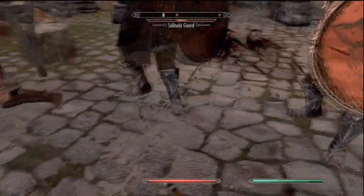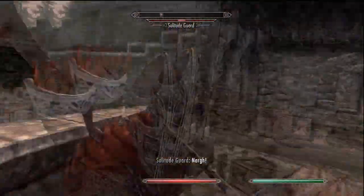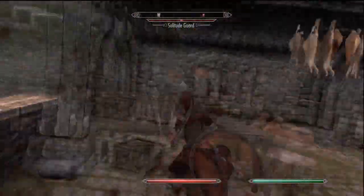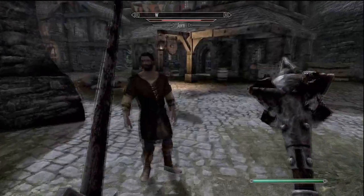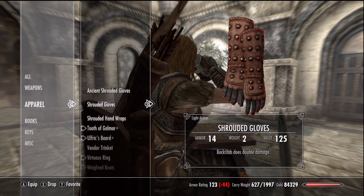The attack speed is only slightly slower than a dagger, but the damage you'll get out of an upgraded sword in your offhand instead of a dagger will be significant if you're using the Fortify One Hand enchants route. Mace-sword is also another viable setup and my personal favorite. For stealth builds, you can use any weapon.